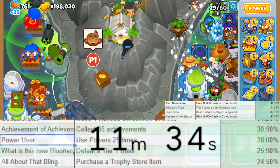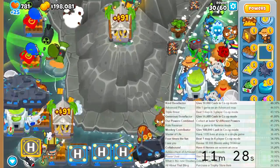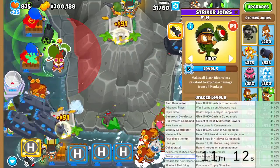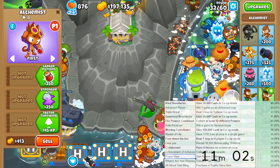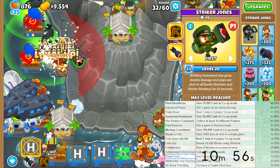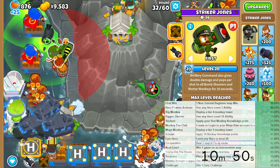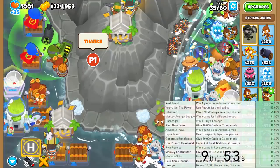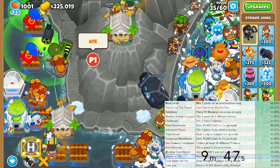There's power user - use powers 25 times. I think if I want that achievement, I should just use road spikes, because they give you five in a stack. I also have to back out a minute before the game ends because I forgot to use the monkey knowledge point, which is another achievement. I need level 20 hero - do I have enough money to get Striker to level 20 right now? I'll finally knock off epic hero. We got 1,000 lives - I'll cross that off.